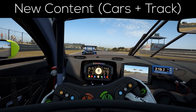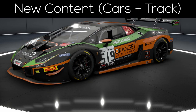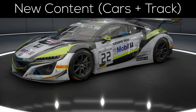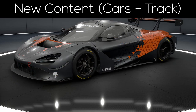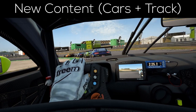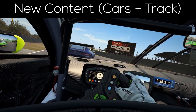Starting off, there are the six new cars: the Audi R8 LMS Evo, the Lamborghini Huracan GT3 Evo, the Honda NSX GT3 Evo, the Aston Martin AMR V8 Vantage GT3, the Porsche 911 GT3 R2, and the McLaren 720S. Basically, all of those cars are more or less the same as their old counterparts, but with the BOP from the 2019 season applied to them.